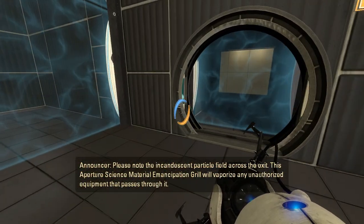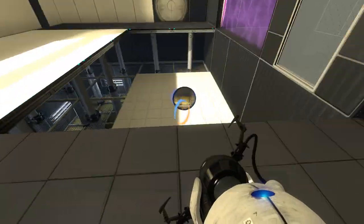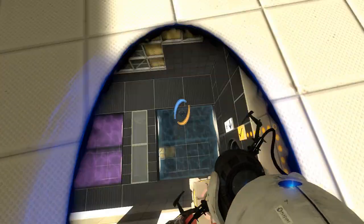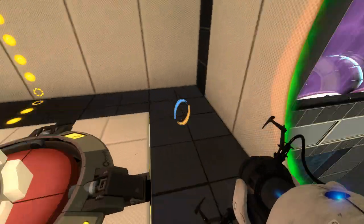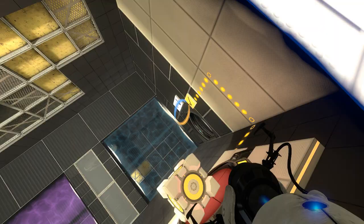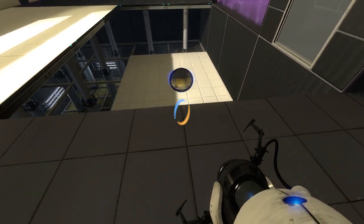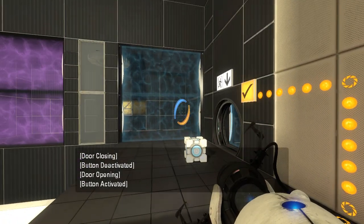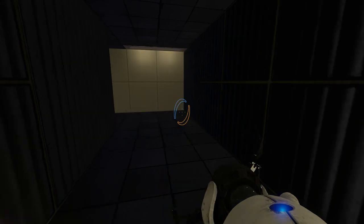Please note that you can access a particle field across the exit. This aperture-sized material emancipation grill will vaporize any unauthorized equipment that passes through. Yeah, I get it. But how did I do that? Did I bump the cube or something? Did it like shoot me up a little bit when I went through the portal? Something weird definitely happened. Also, how did I jump that far before? Well, enough distraction. Let's continue on with the puzzle.